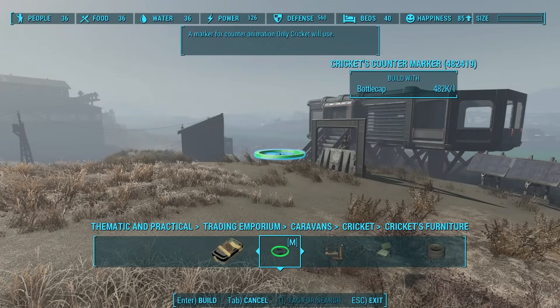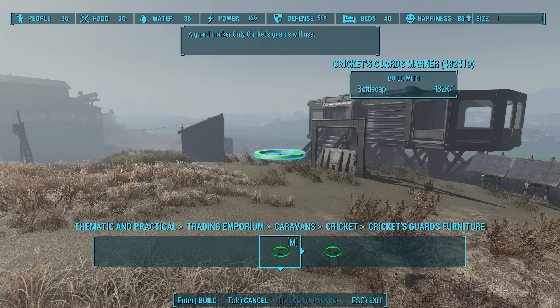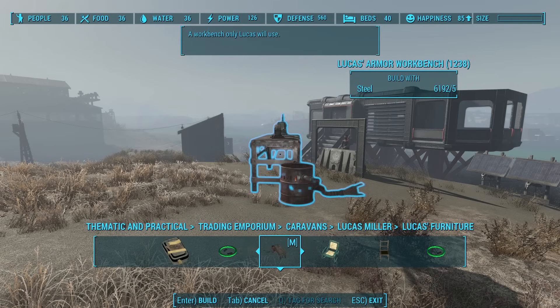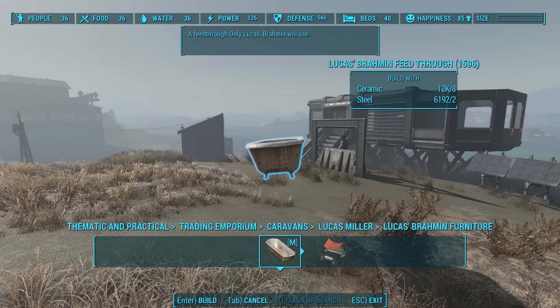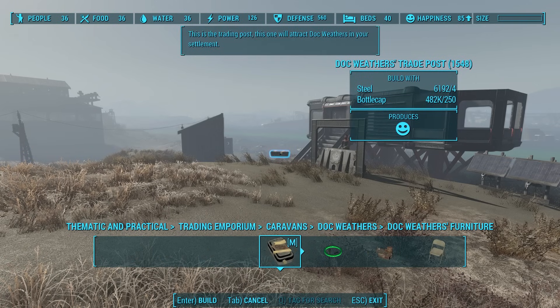There's a whole lot more to this mod besides just the Brotherhood of Steel tile set. Five Like recently updated the mod with a caravan tile set. This is for those of us who have completed the Bunker Hill quests and now have traveling caravan trader posts in our build menu. The trading posts are nice, but they don't really fit in well — you have to place them on perfectly flat land, the traders bring all their brahmin and the brahmin get in the way, you can't predict where they'll go, and they're kind of ugly. It looks like Five Like disliked the way trading posts worked too, because he created a modular trading post building system. You can now build a custom marketplace just for wandering traders Cricket, Trashcan Carla, Lucas Miller, and Doc Weathers.